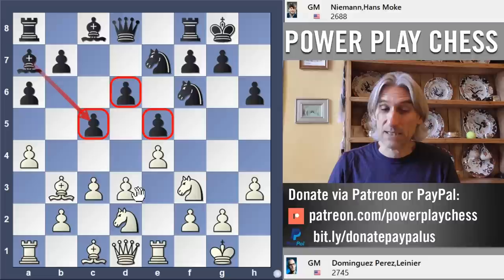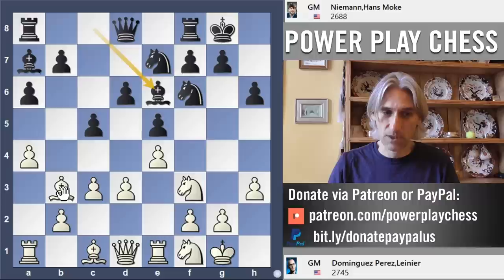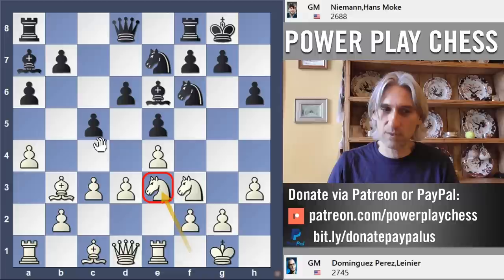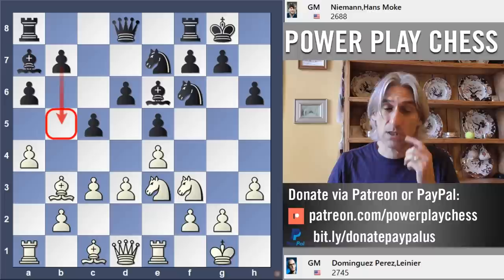The point of c5 is to challenge white in the center — to claim space and prevent white from pushing with d4. The downside is that it does weaken the d5 square, but at the moment that is pretty well covered. So it gains space on the queenside. Nf1, the knight ducks back. It should be e6 — good to counter that bishop and also cover d5. Knight e3, good move. That knight is such a key piece in the position, looking at those wonderful squares. I was wondering whether black should just keep going with this strategy and gain some space on the queenside.